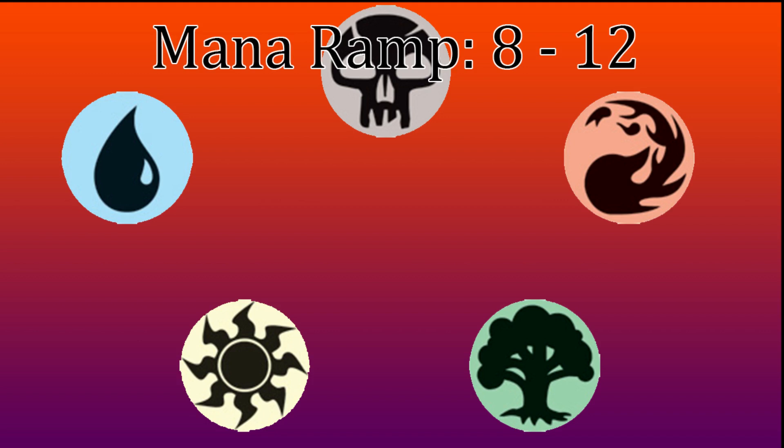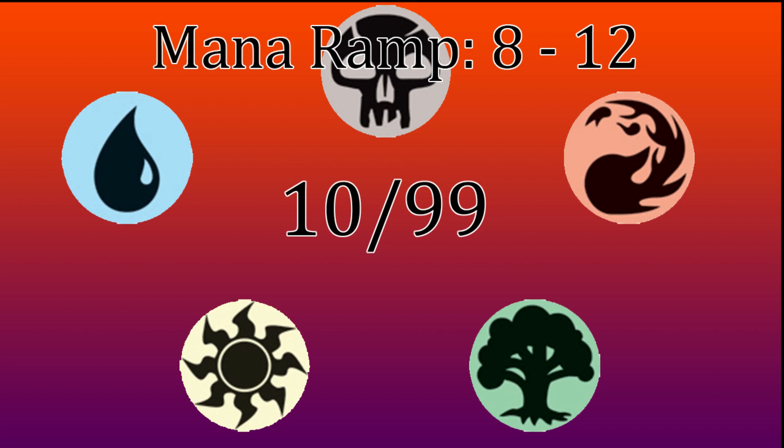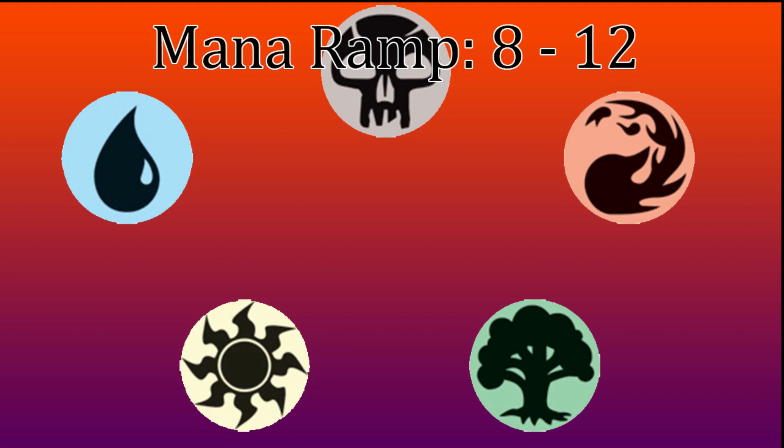The fourth group is Mana Ramp at 8 to 12. Mana Ramp is anything that gives you mana — such as mana rocks and mana dorks — or puts lands onto the battlefield faster than your standard one land a turn. There is also a mana cost restriction: to work mathematically, the spell has to cost less than or equal to half of your X value, rounding up. For example, if X is 5, as in my Yannet deck, a spell qualifies as Mana Ramp so long as it costs 3 mana or less. With the average of 10 ramp spells, you're expected to draw one by turn 3.